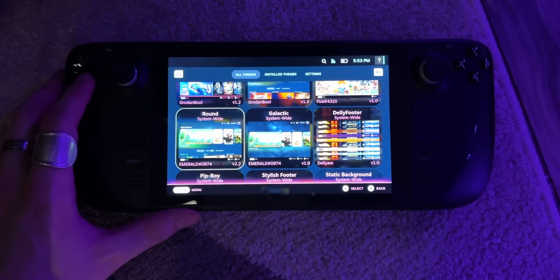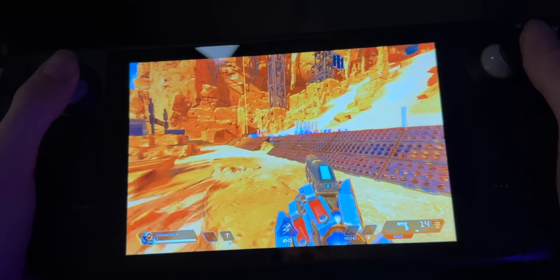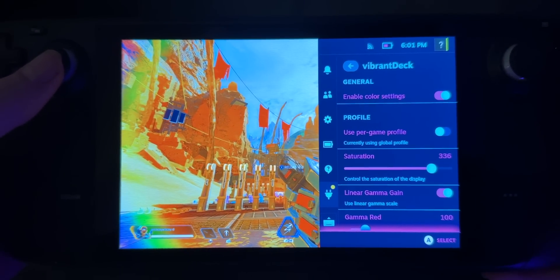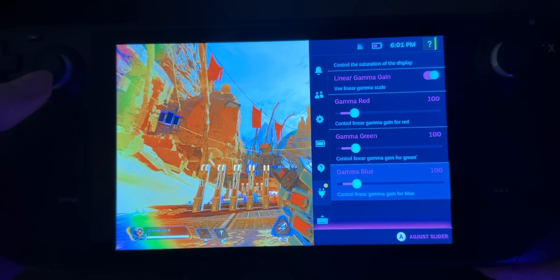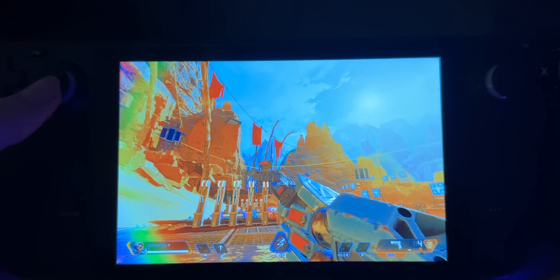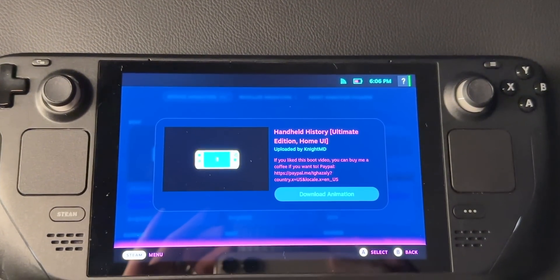You've got to get CSS Loader — it changes the way you feel about your Steam Deck so much. There are so many different themes to choose from; some are a little crazy and some are just simple, clean, and beautiful. My screen is freaking vivid — it looks like a Samsung OLED. This plugin is called Vibrant Deck and it does the job. When I turn the plugin off, my Steam Deck looks dull. I personally set the saturation to 180 — anything past that can look a little too crazy and unrealistic. You can also change the gamma, red, green, and blue.